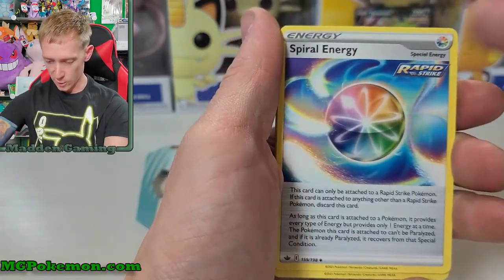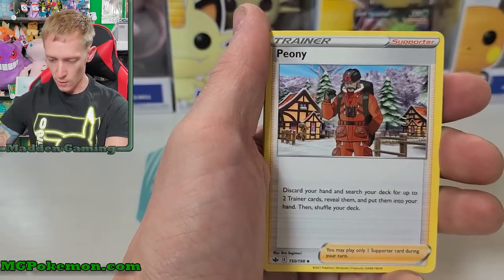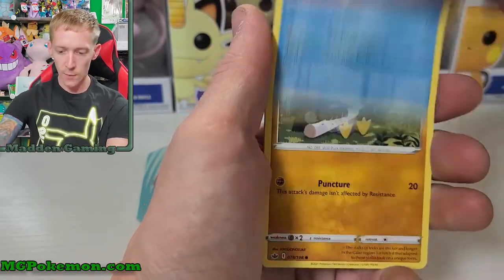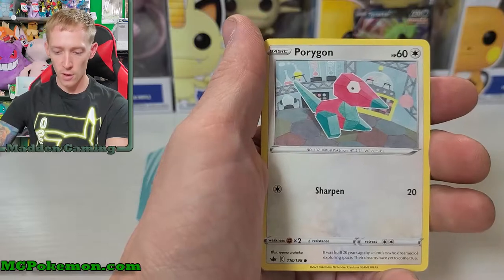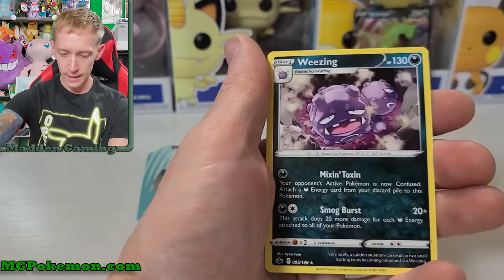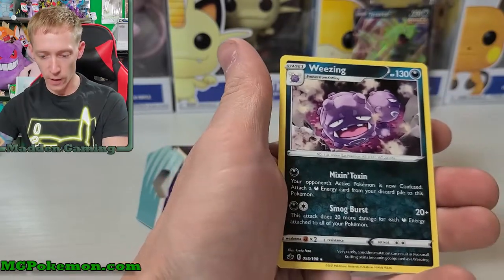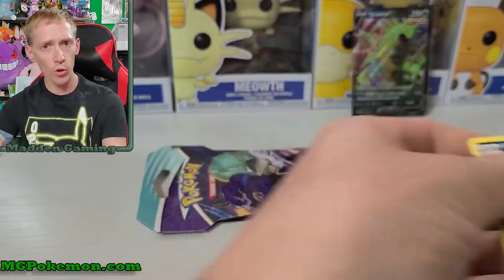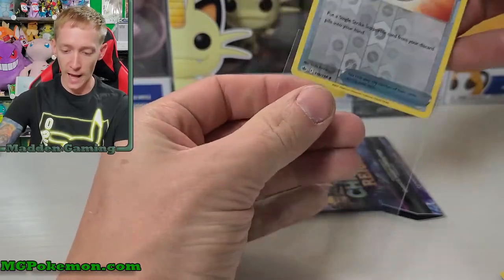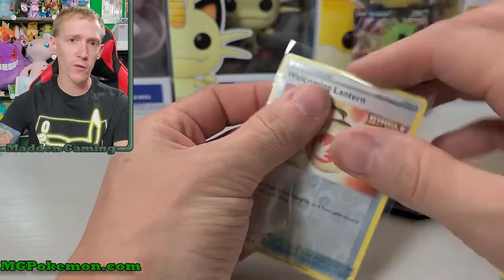Alright, we've got Spiral energy, Peony, Lairon, Koffing, Delibird, Galarian Farfetch'd, Porygon, Heracross, Welcoming Lantern, and a Weezing non-holographic rare. I have not pulled the Weezing yet, so I mean I'm not disappointed - I do now have a card I didn't have before, but it would have been better if it was holographic.